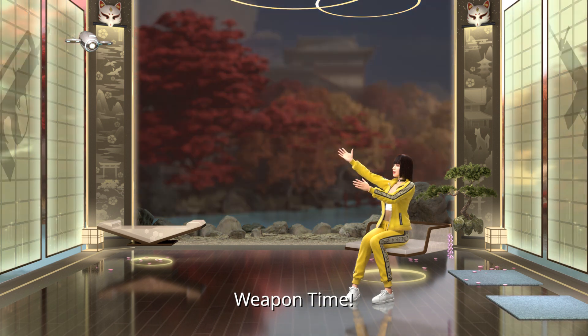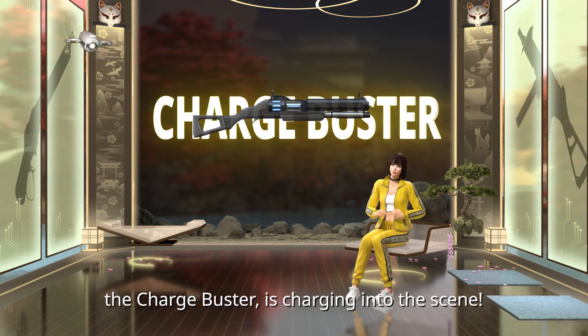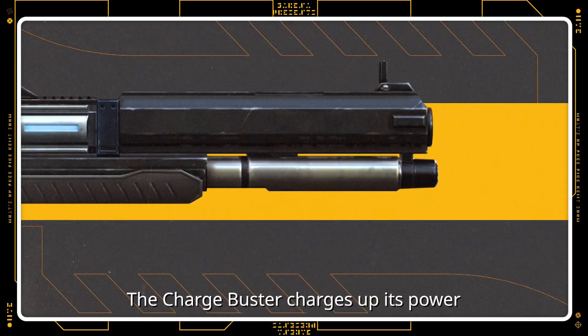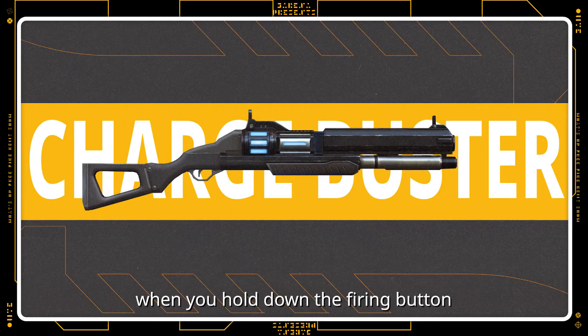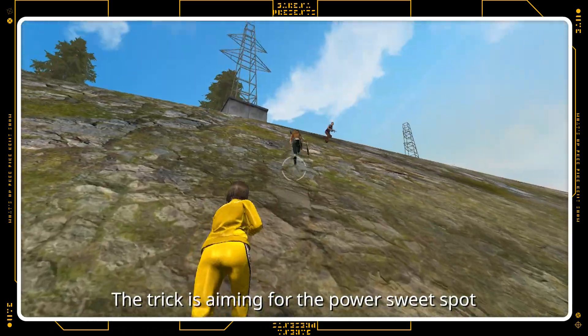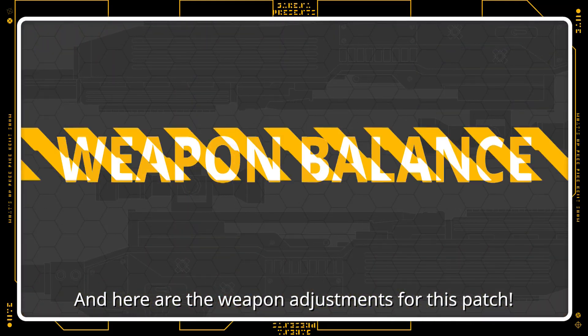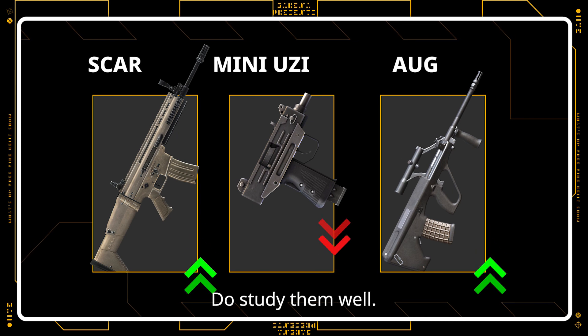And now, weapon time! A new shotgun, the Charge Buster, is charging into the scene. The Charge Buster charges up its power when you hold down the firing button and fires when you release it. The trick is aiming for the power sweet spot before it overcharges and resets. And here are the weapon adjustments for this patch — do study them well.